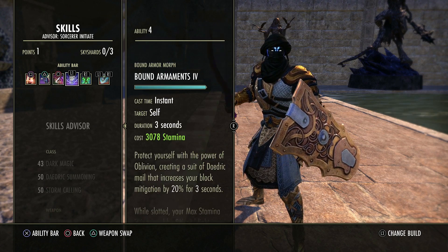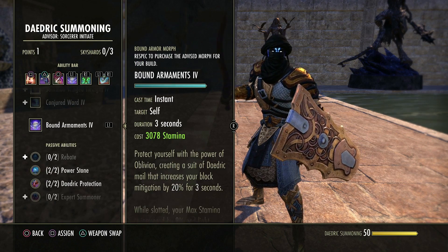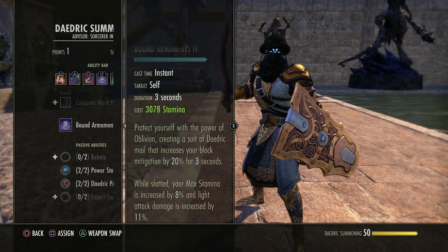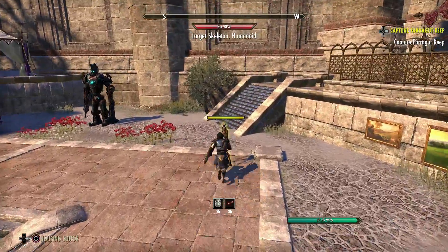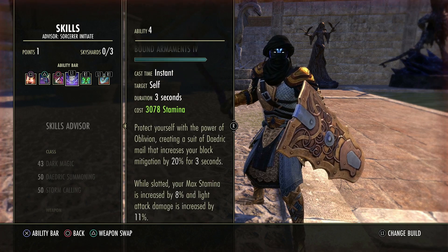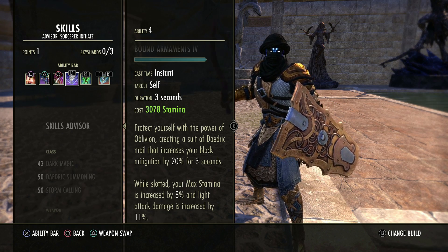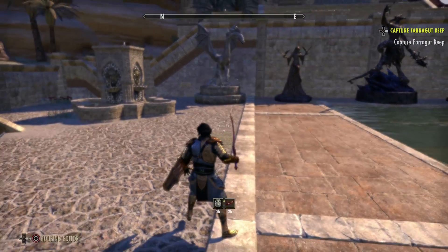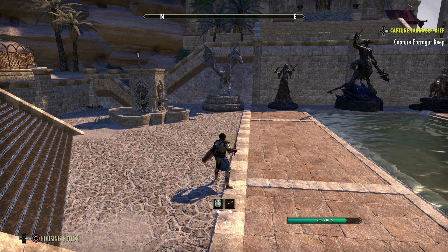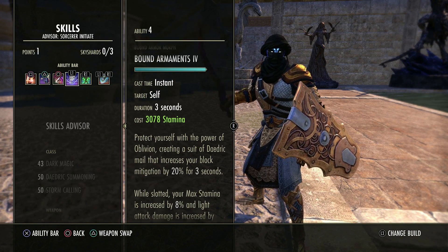You want to make sure that you light attack and hit this as much as possible. Now, Bound Armaments. This is very important because it gives us flat stats. If you put this on your bar — this is the fifth one in the Daedric Summoning skill line — while it's there, you will gain 8% increased max stamina, and your light attacks will deal 11% more damage. So when you're hitting the target, you want to light attack first and then taunt after. Light, taunt, light, taunt if you can. Also, this is different in Summerset — it was changed. You don't have to toggle this anymore. Just for being on your bar, you'll get those bonuses. But if you do activate it, for three seconds you'll see a little buff — while that is active, any damage you block, you mitigate a further 20%. It's very, very strong. So use that in the right situation. It's expensive, but it's handy.